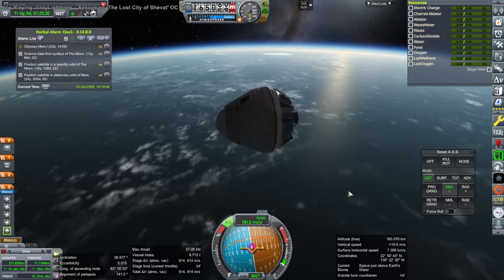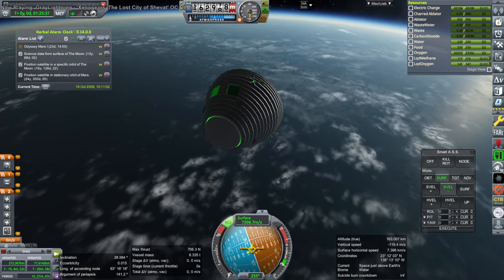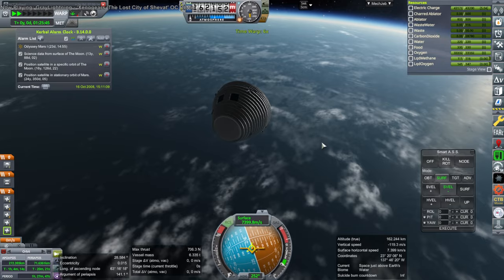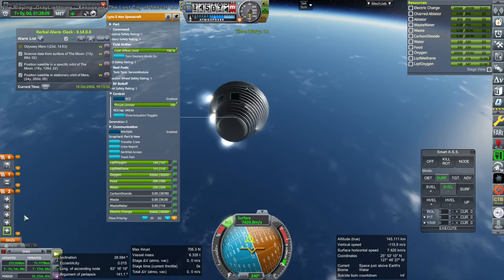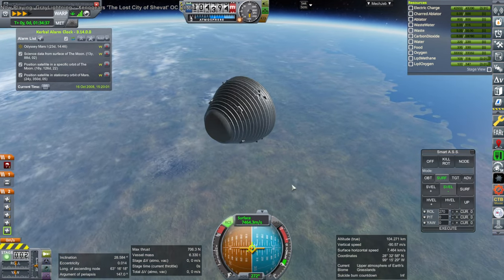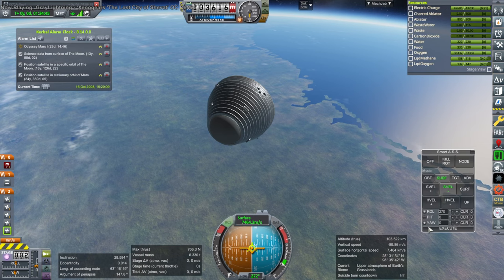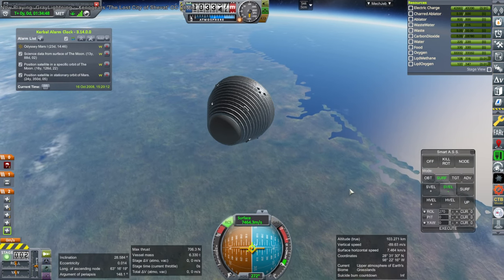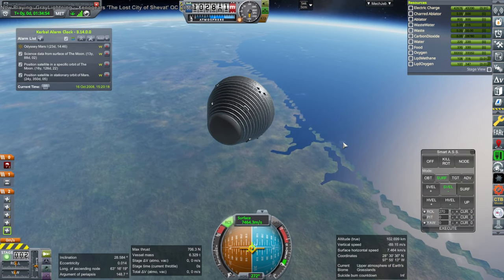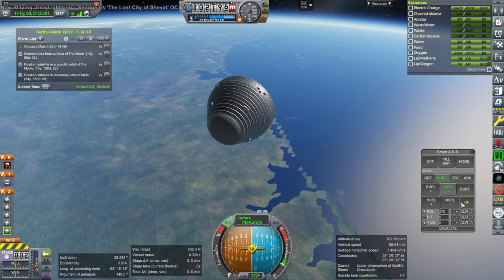Separating the service module. Descent mode is not active — we should try to see if it works. Activating descent mode. We see some pitch being used, so the airflow exists. I'll take it off of pitch control here, though that doesn't always work. Smart ASS is very persistent about actually controlling pitch — I can't even knock it off. Just stop controlling pitch.